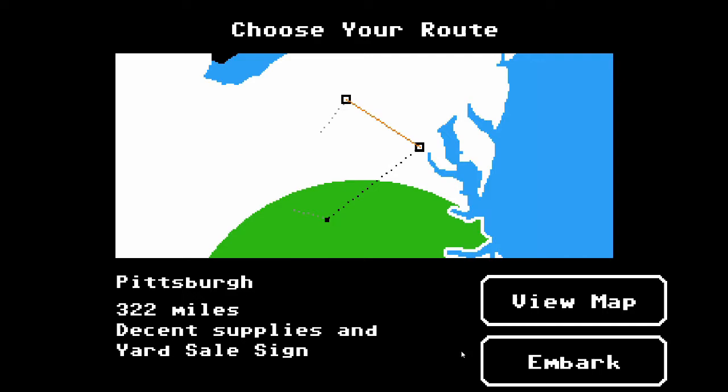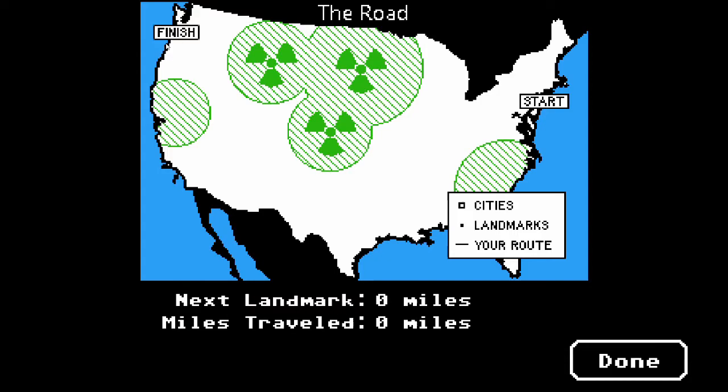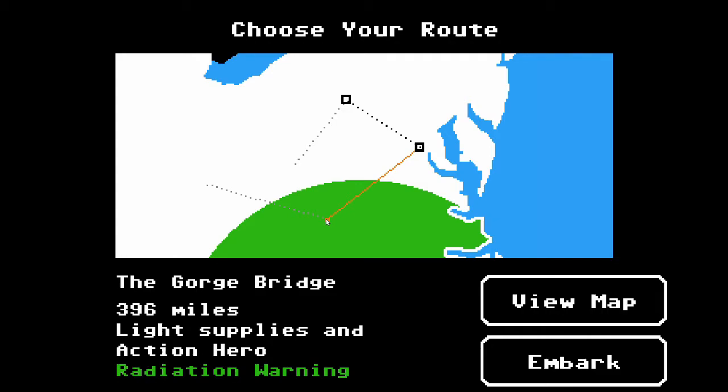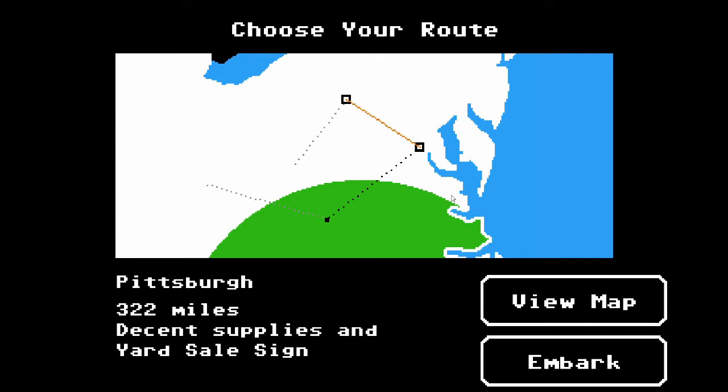We must travel from Washington DC all the way over to an apparent safe haven on the west coast, folks. As you can see, we've got a long way to travel and there are bad things potentially in the way, so we need to pick our routes as best we can. This is the final complete version of the game with all extra content included. We've got a choice: Pittsburgh or the Gorge Bridge. I don't want to mess around with radiation right now — I can't even get my grips on the game yet — so we're heading to Pittsburgh to build up some supplies.